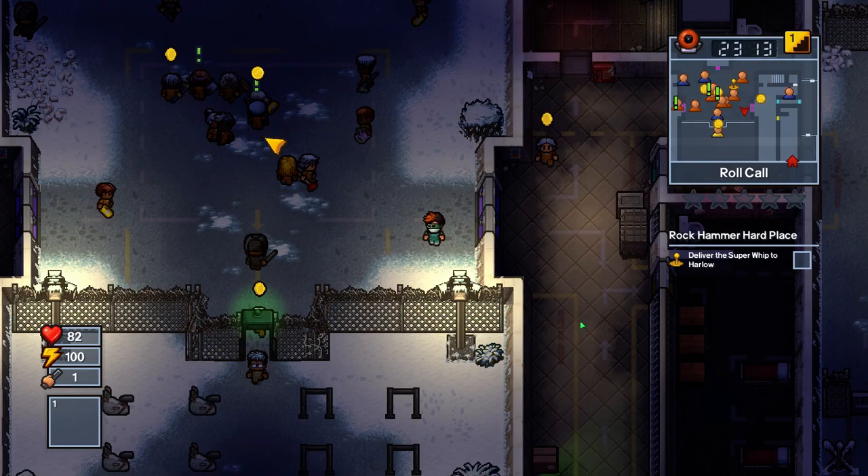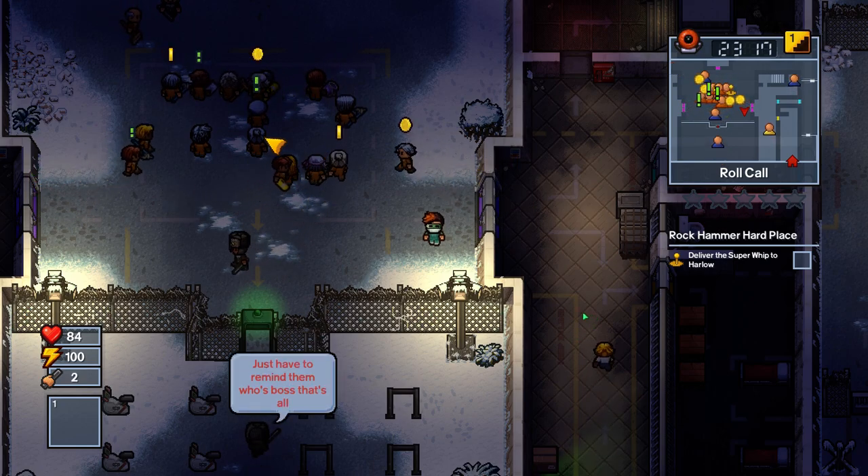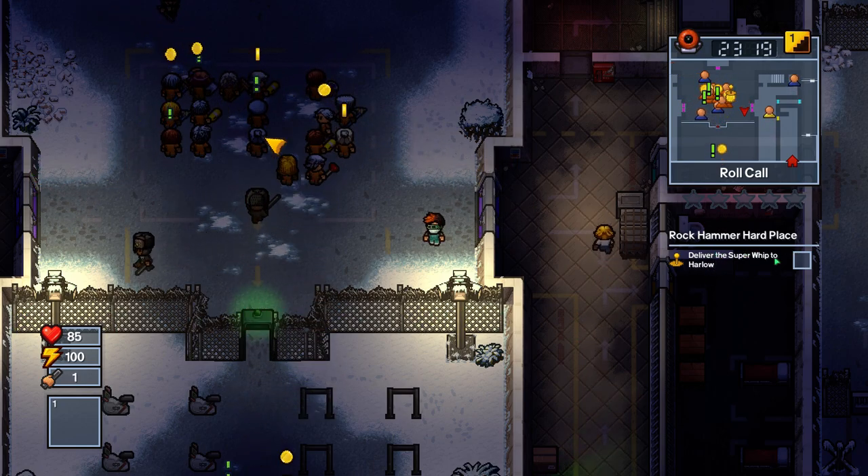Hello everyone, welcome back to another Gurumat Guides. I'm going to be showing you how to escape Fort Tundra using the Rock Hammer Hard Place Escape.